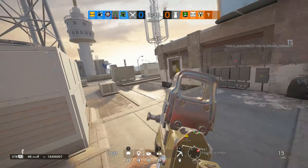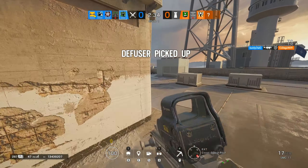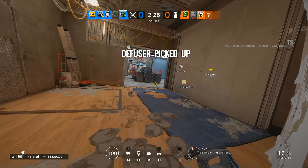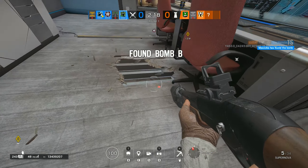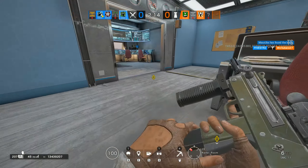Another thing I like about her is that you can use the shotgun as your primary — the Supernova. If you've used Echo's shotgun or Hibana's, it's the same one. You can use that shotgun to breach the floor, and you have the SMG-11 as your secondary. If you can control the recoil, it makes it a very valuable asset to bring in your loadout, especially being able to maneuver around and open up different lines of sight.